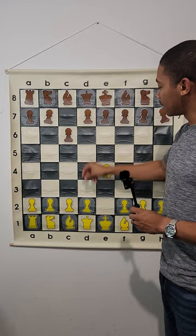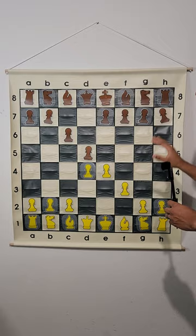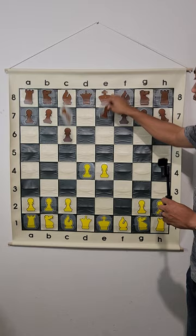First of all, we have the moves E4, C6, D4, D5 — that initiates the Caro-Kann Defense. After F3, which initiates the fantasy variation, we get D takes on E4, F takes on E4, and then the most popular move, E5.